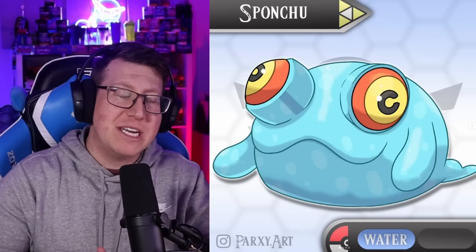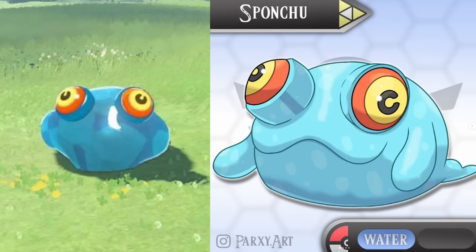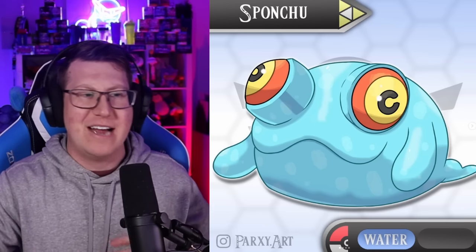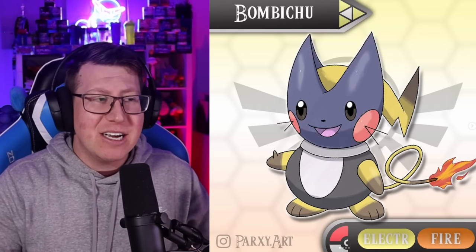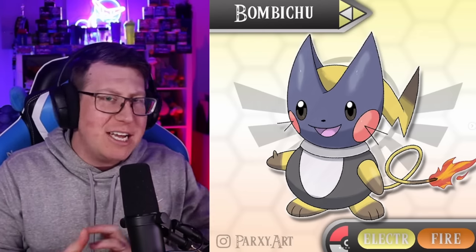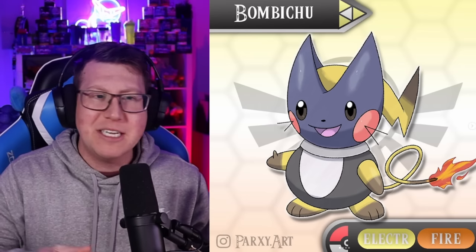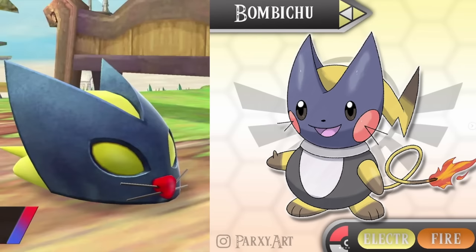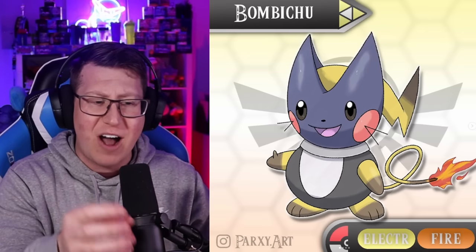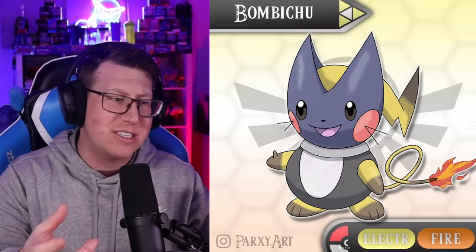Sponchu is a water type Pokemon based off Chu Chus - it still has that completely derpy face with bulging eyes, which I really love. And then our Pika clone is Bomichu, an electric and fire type this time. It kind of half looks like a Pikachu - based off the Boomichus. It has a fire on the end of its tail that looks like a fuse that's going to blow up.